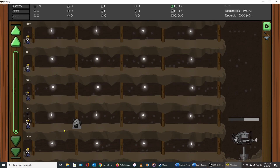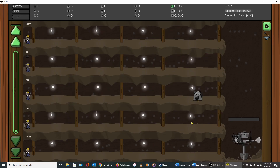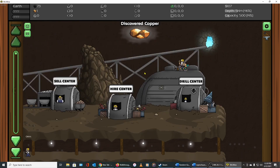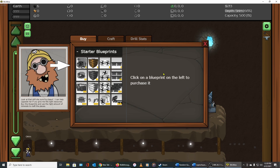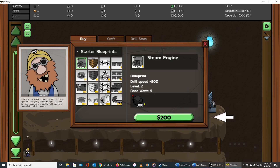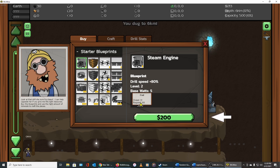You don't necessarily have to click those ore piles out — five clicks will clear a little pile of stuff. We discovered copper, so we'll come up and sell everything. Over in the drill center we need 300 coal and $200 for a better engine, and for 250 coal, 50 copper, and $400 we can get a new drill, but we can't buy one yet because we don't have enough coal.